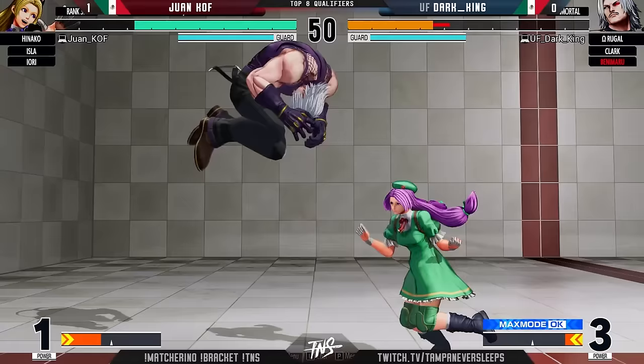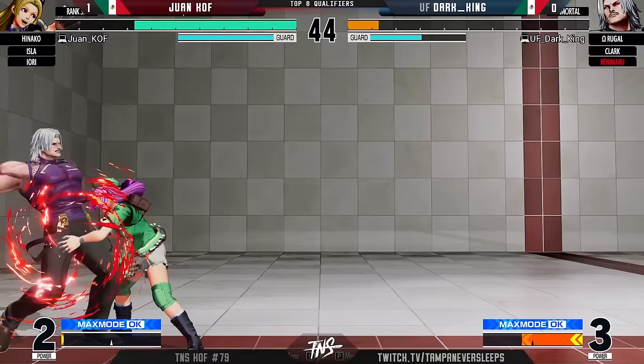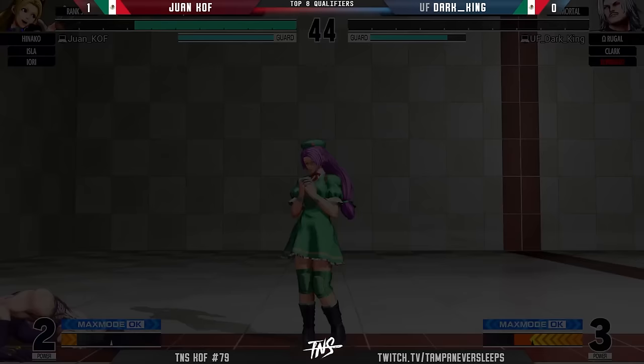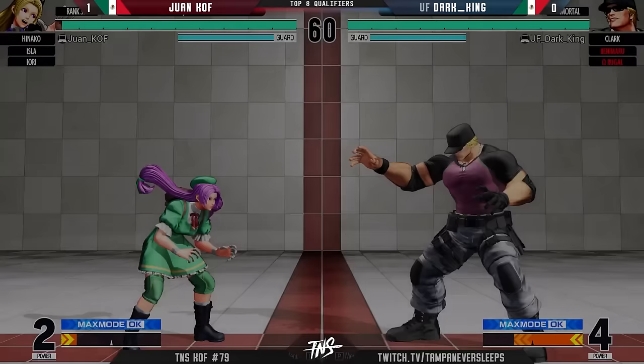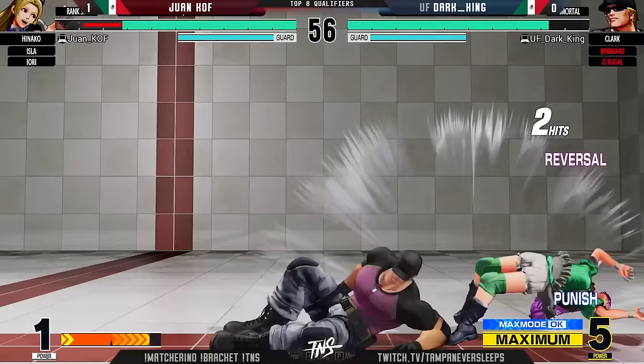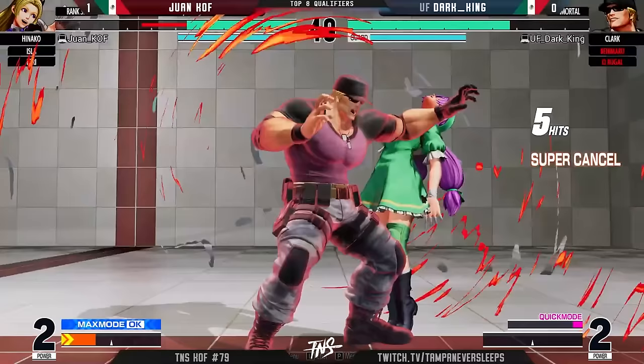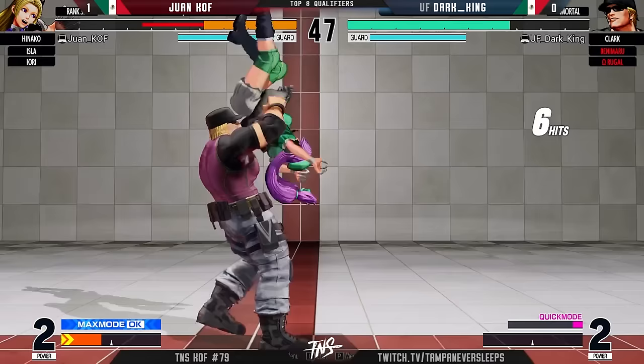One of the really fun things about Hinako is that she definitely dishes out a ton of damage with a super unique moveset for a grappler. Her only downside is just how stubby she is. But if you can circumvent that — look at Dark King's team — the best one at keeping her out is Benny Maru, and he's gone now. Once you're in the doyo there's no getting out. Nice — this is exactly what we saw last time too, right — getting the 2C punish immediately going into that super.